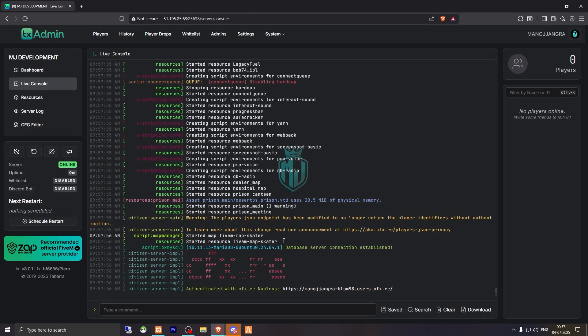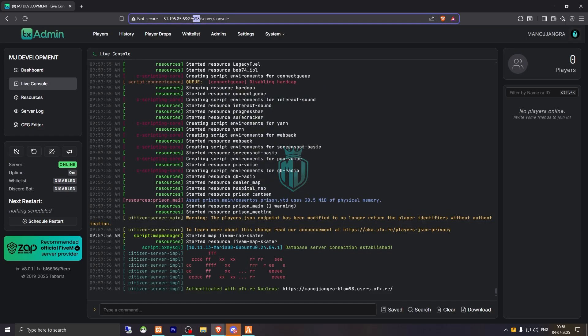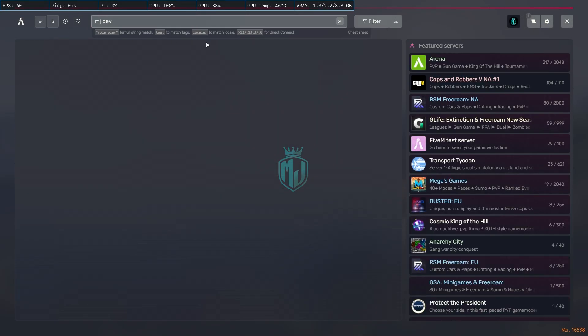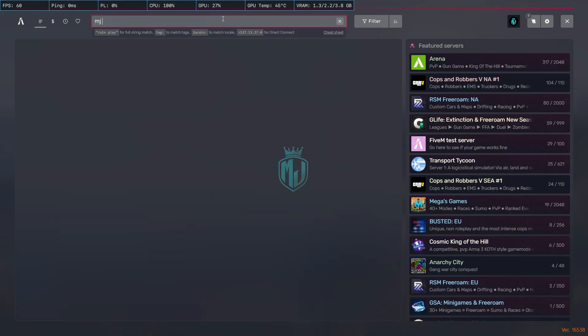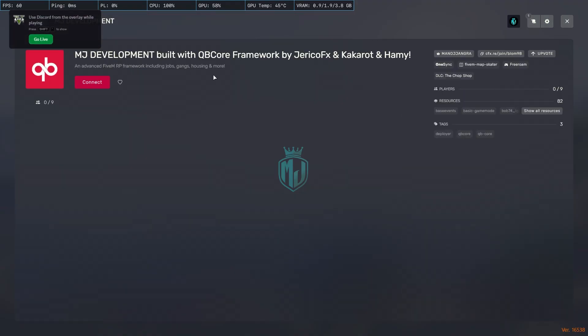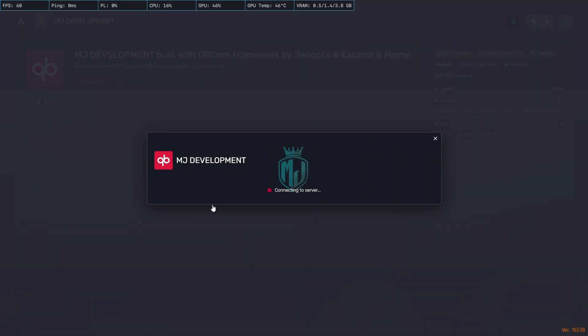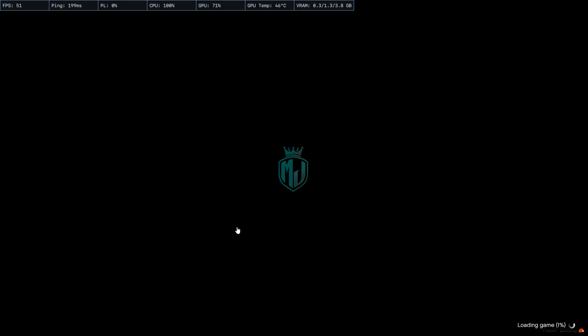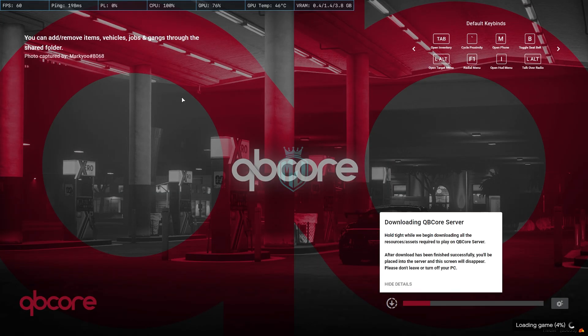After that you can easily connect to your server. Open FiveM and use the IP address to connect, or find it in the server list. Go to the server list and search for your server name — as you can see, 'MJ Development' is right here. As you can see, we are now connecting to our server and it is at the loading screen.